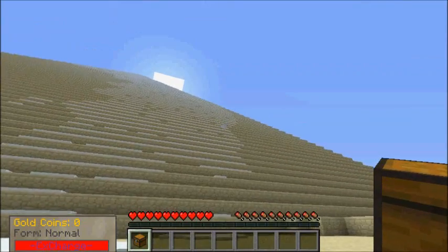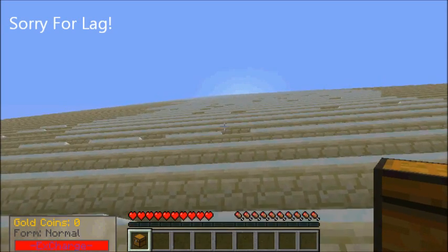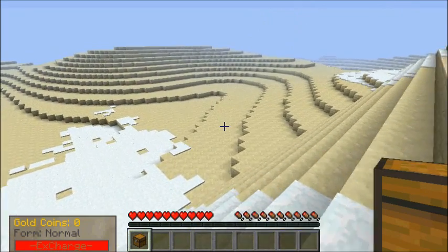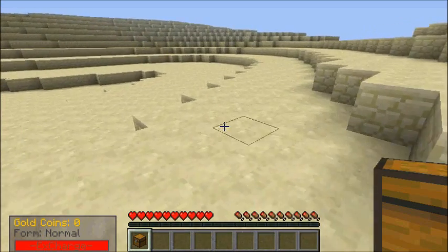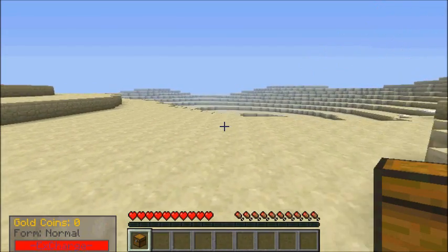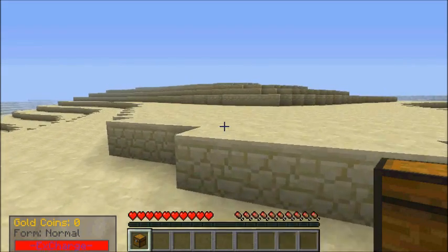I don't see sand — all I see is sandstone. So this looks like a pyramid up here. Just a pyramid? Is there sand over here or is it still sandstone? Automatically looking, it looks like this whole terrain is going to be sandstone. So I don't know where I wanna make my house.